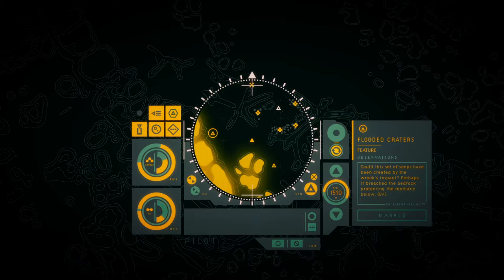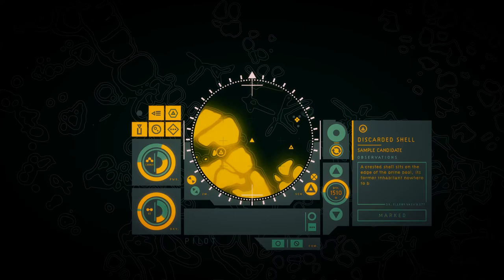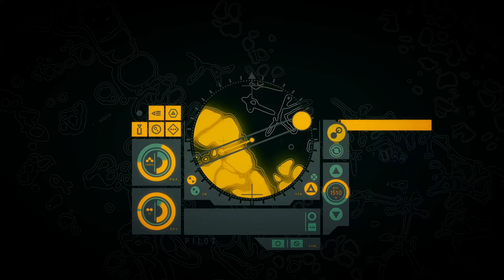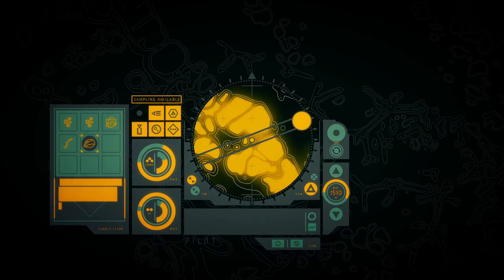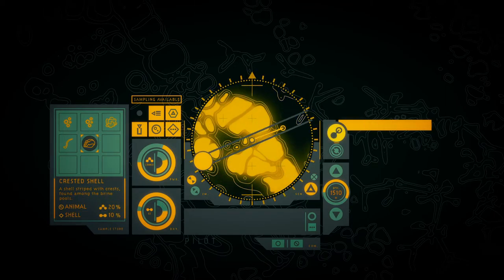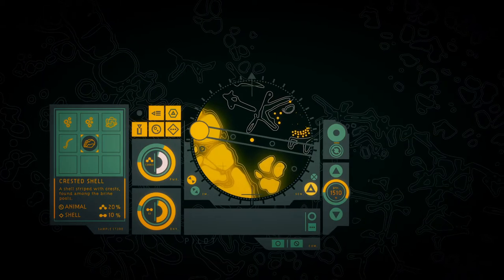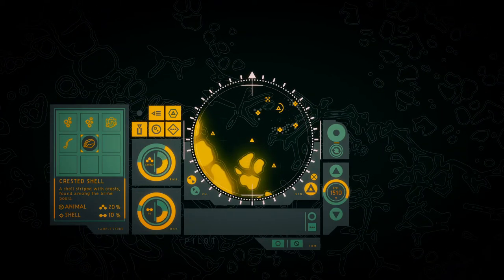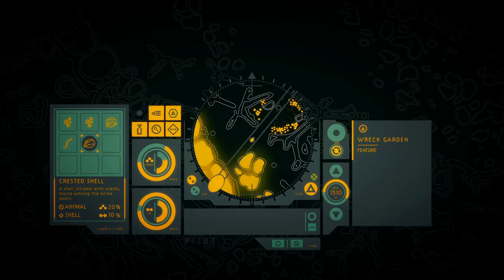This set of seeps has been recreated by the wreck's impact — perhaps it breached the bedrock, protecting the migration below. A crested shell sits on the edge of the brine pool, its former inhabitant nowhere to be seen. Whatever its origin, the wreck here has become a sanctuary for the ocean's life, as beauty tells of reformation.